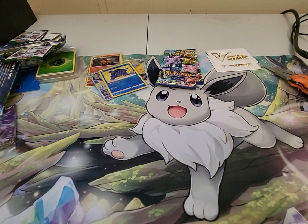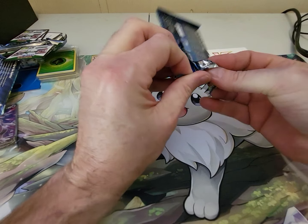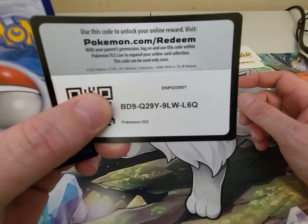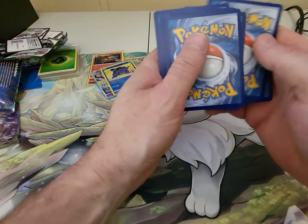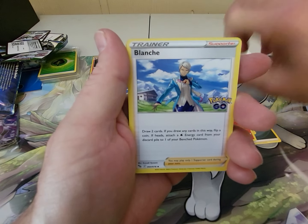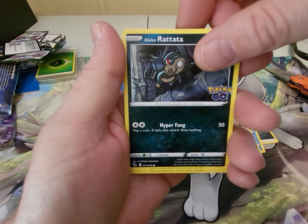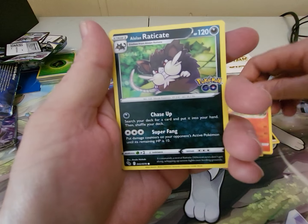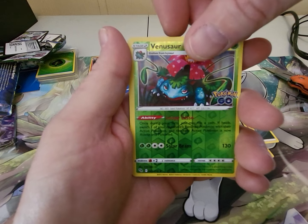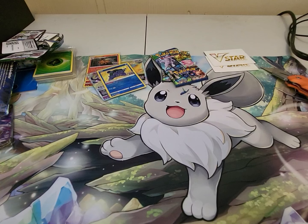Sorry if you hear my chair squeaking — I'm going to have to order me another one. This one is old and worn out. Moving on to the next pack. Energy, Rare Candy, Krookodile, Blanche, another Squirtle, Arbok, Alolan Rattata, Numel, another Alolan Rattata, a Reverse Venusaur — not a Ditto. And the rare is a Lapras. Let's move on to the next one — on our last two packs, hoping for a major hit.